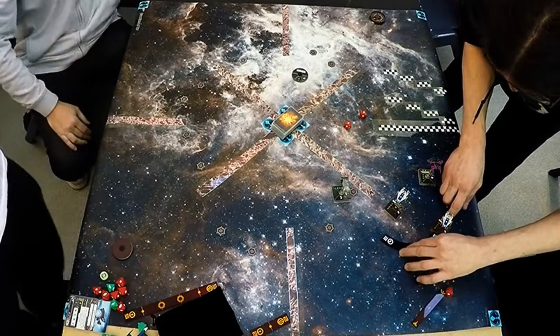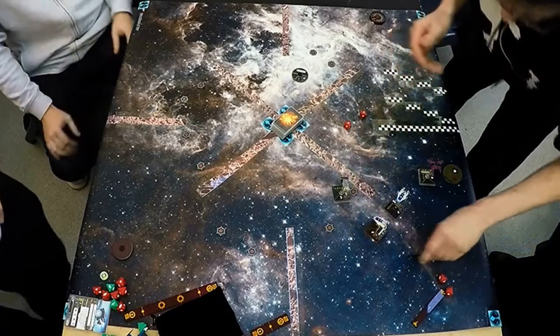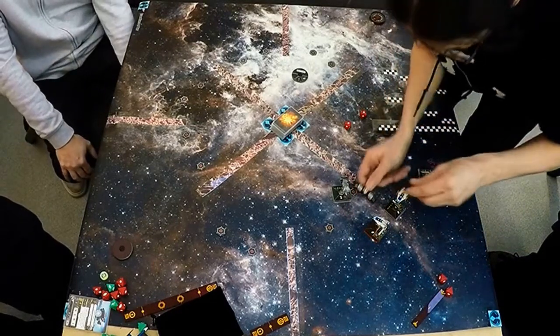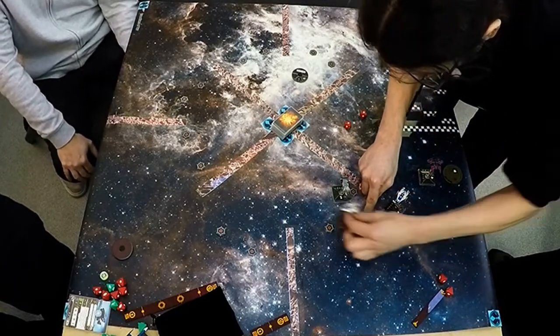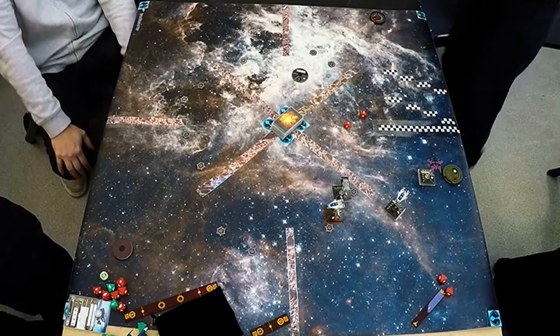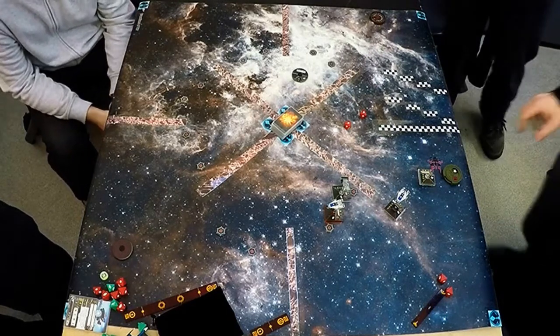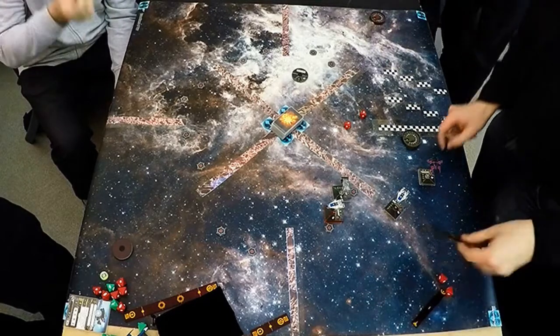Here we go — Green Squadron doing a big three. You've got to think: he's boosting, going for a boost, so you might not have a shot but you might block the higher PS ships behind you. He's actually just missed out on that token — oh dear. But it's potentially blocking somebody else from getting it.